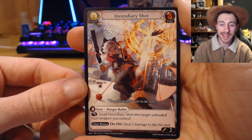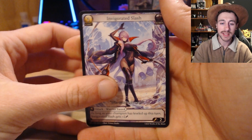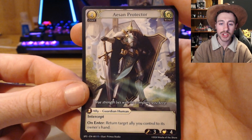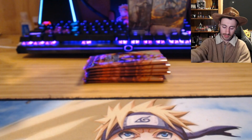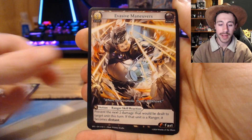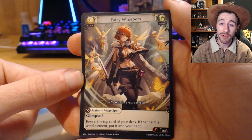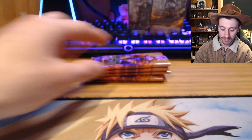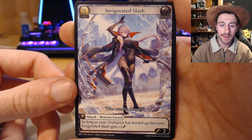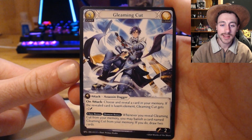Followed by another Incendiary Shot — cool. Next pack: Invigorated Slash, Trained Sharpshooter, into another Action Protector — cool. Pack 3: Combo Strike, Evasive Maneuvers, into a super rare Fairy Whisperers — awesome. Next pack: Creeping Torment, Invigorated Slash, followed by Gleaming Cut — awesome.